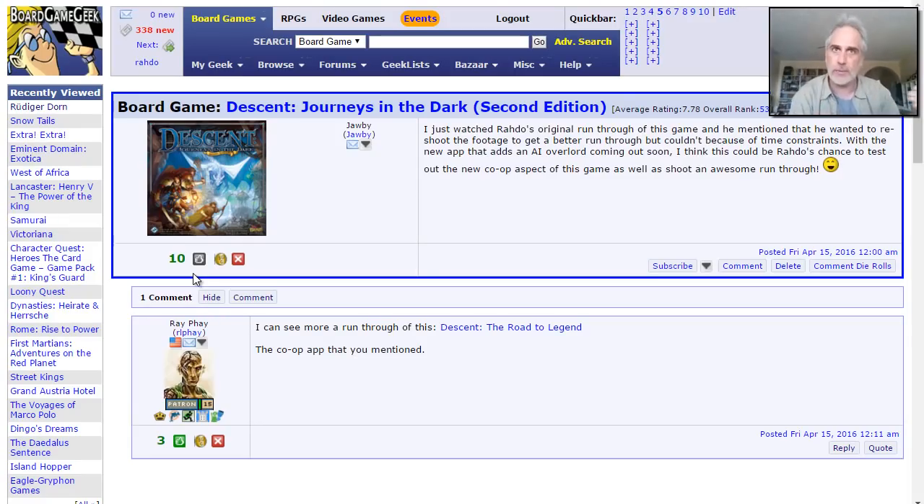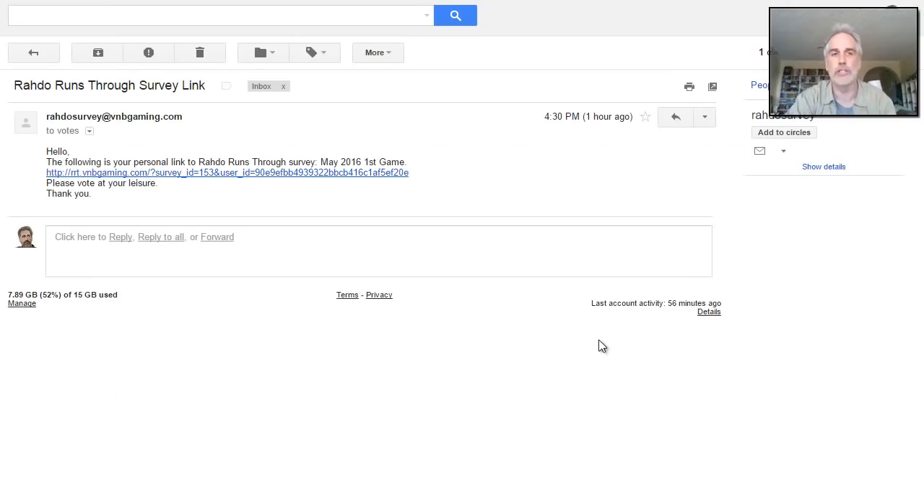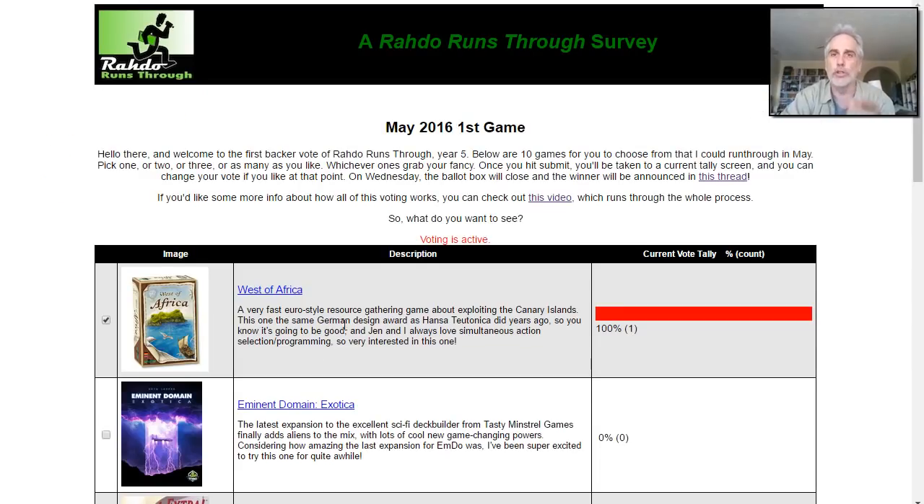Whatever's at the top of the list at the beginning of the month gets a run-through. Now, that's just the beginning. If you're a Roto Runs Through voter, every month you are going to get an email. It looks like this — Roto Runs Through Survey link from ratosurvey@bnbgaming.com. You might want to check your spam filters every once in a while, because some people find it ends up there. You follow the link and it takes you to your own personal voting ballot.